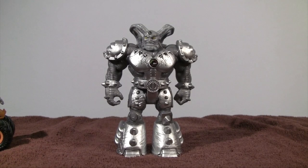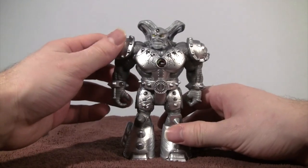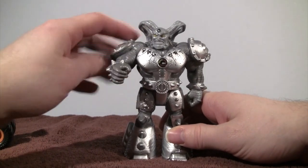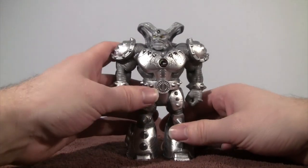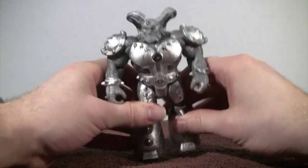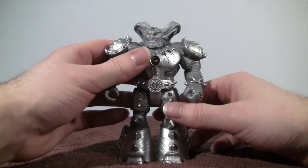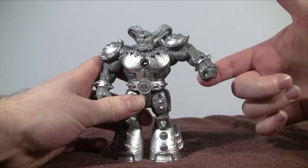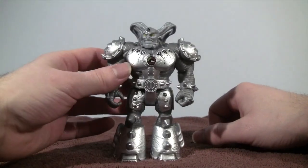Standing five inches tall is Maximus. He has some articulation in his shoulders — can go out and also straight up and down, which is good. No articulation around the wrist or the hip area. Well, the hips go like that but that's about it. There's no articulation where the knees would be, and his waist doesn't turn. He has those football pad-like shoulders.